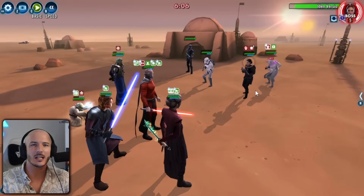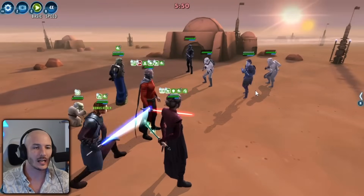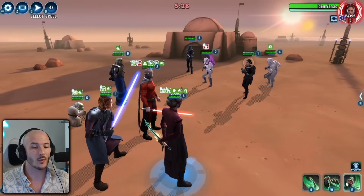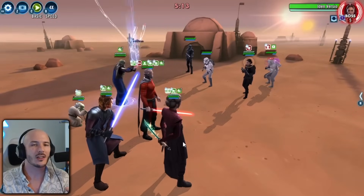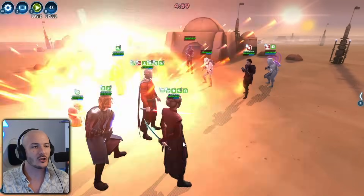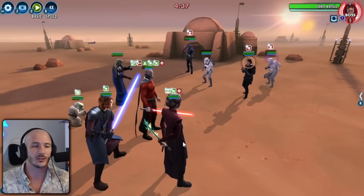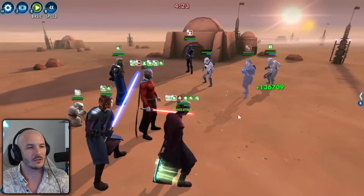That particular data disc allows us to ramp so much offense — it's absolutely insane. Whenever we get an opportunity to hit Iden Versio when she has no protection with Gas, we are going to be reducing her max health. You'll notice later when we do a life drain with Malak, we only take off about 10% of her max protection because we've reduced her max health so much. Eventually Morgan Elsbeth starts literally one-tapping every single time she takes a turn, and she gets called in to assist thanks to our other data disc.